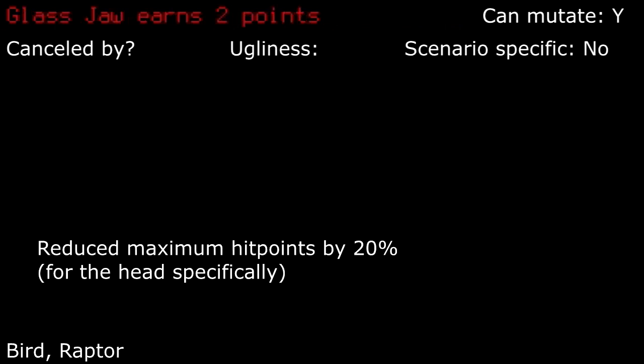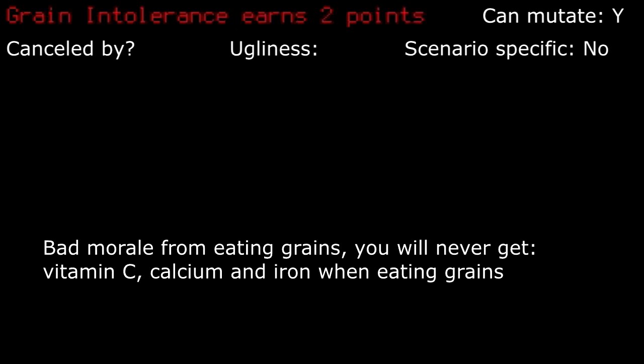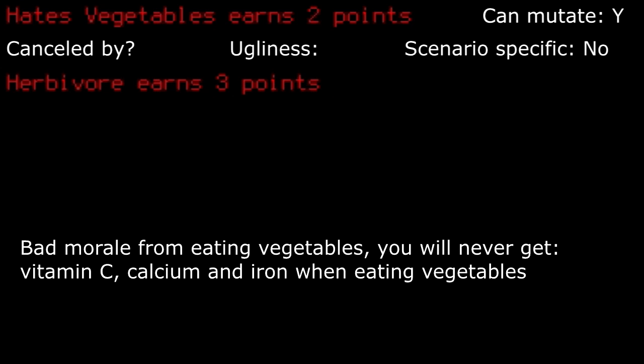Glass Jaw: with a decent reduction in maximum hit points to your head only, along with a minor NPC interaction modifier, it can be tempting to take, but makes the game more challenging if you decide to take another hit point reducing trait. Grain intolerance: things that modify my diet always annoy me. It's really up to you if you want to deal with it. I wouldn't take it. Hates vegetables: things that modify my diet always annoy me. It's really up to you if you want to deal with it. I wouldn't take it.